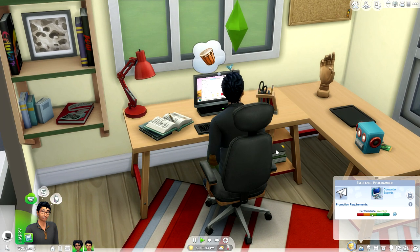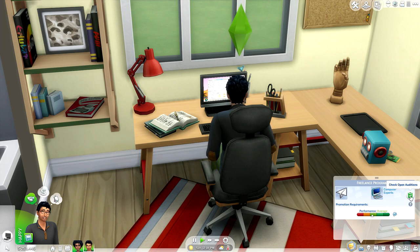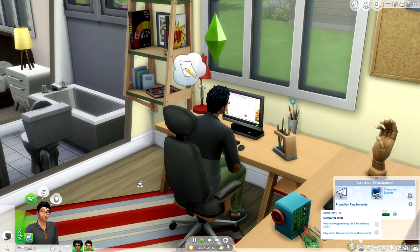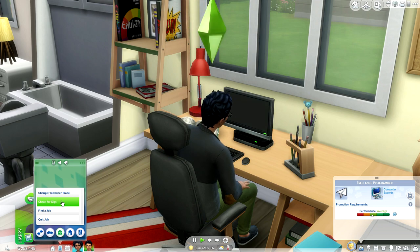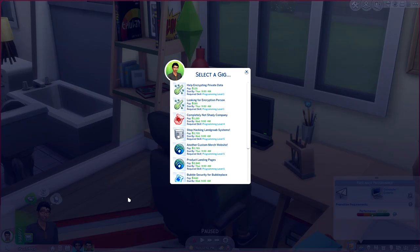In order to check for open gigs and change between freelancing careers, I actually have to do it the manual way through a computer or cell phone. I think this is because the mod needs to be updated, but everything else seems to be working fine. So we're going to have him go and check for gigs. He can also change his freelancer trade — there are three different options to choose from. I wish there were more, but three is a great start and there are plenty of gigs.